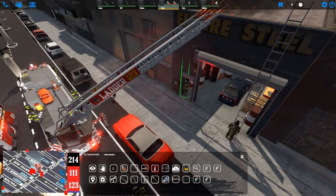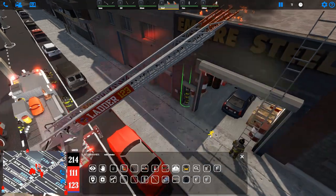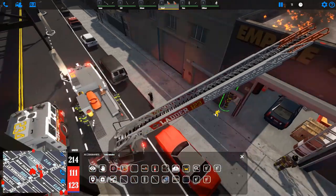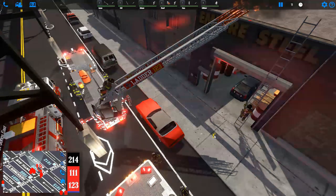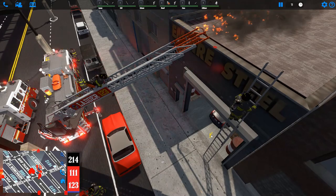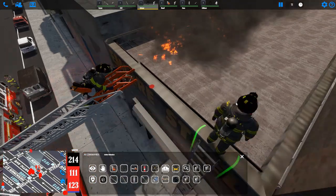Now I'll show how to climb up the ladders with the member. If you hover over the bottom tip of a portable or the aerial ladder, you'll see the ladder icon. We'll right-click the turntable and that will have our roof man mount the turntable and begin climbing the aerial ladder. We have this other member coming up the portable ladder as well — this is just to demonstrate how the ladders work.